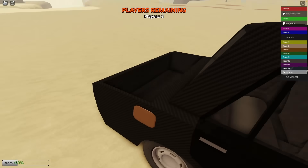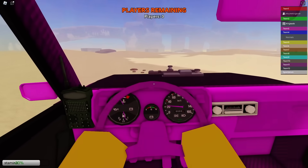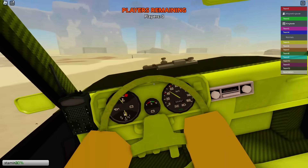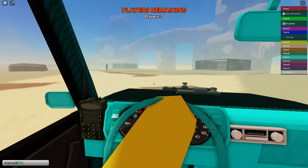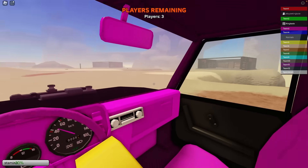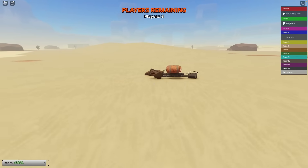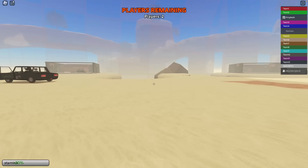I hopped out to steal his minigun, but I guess this is even better because we just absolutely demolished him with that car. This is his car right here — it still has quite a bit of gas. Let's actually see if we can steal it, and it looks like we are able to steal it, so that's pretty cool. I think this other person might just be AFK — it might be the person who flies up in the air. Anyway, I found the flamethrower right here. It looks like someone was definitely doing a glitch.